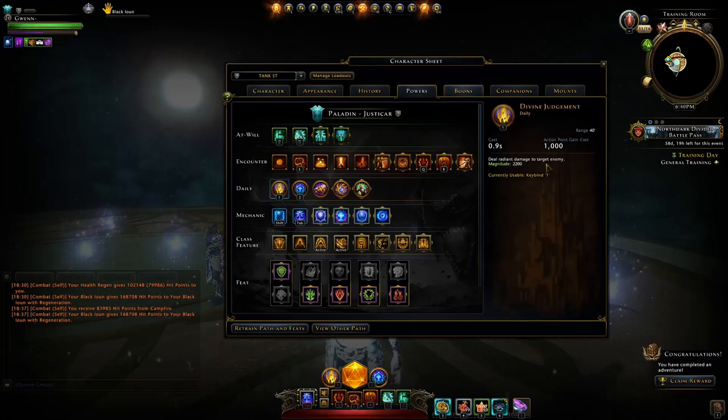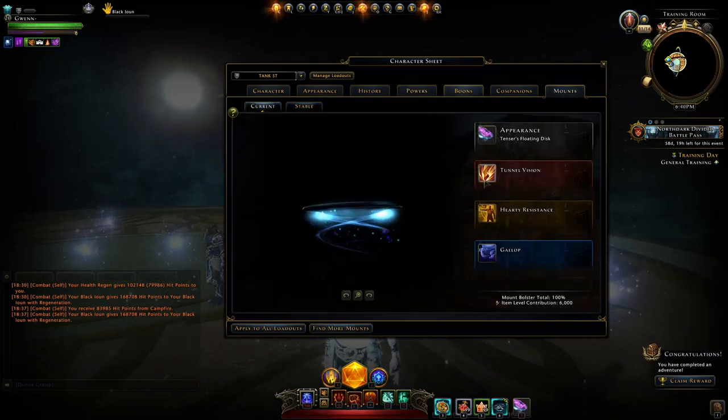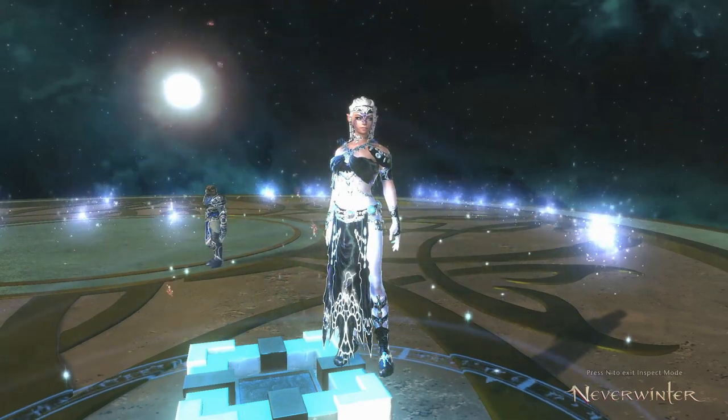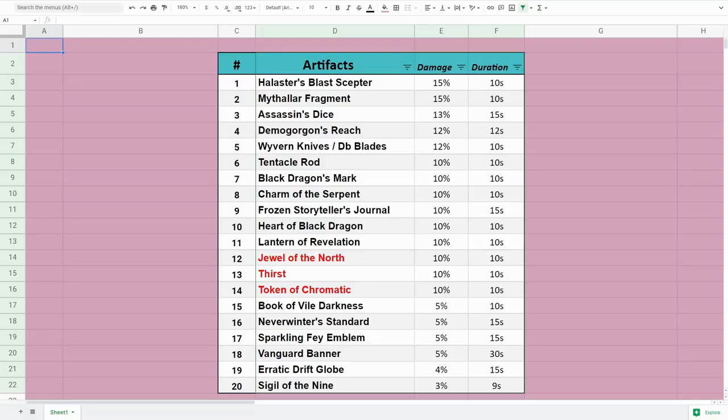Those are the best artifacts — the ones that are going to increase everybody's damage, meaning those hits every 60 seconds become even bigger. That's where the burst damage comes from. I've made a spreadsheet and you can see it right there with the list of all artifacts that are going to increase you and your party's damage. You could run a personal artifact that only supports you, but if your teammate does as well, you'll all end up losing out on damage.